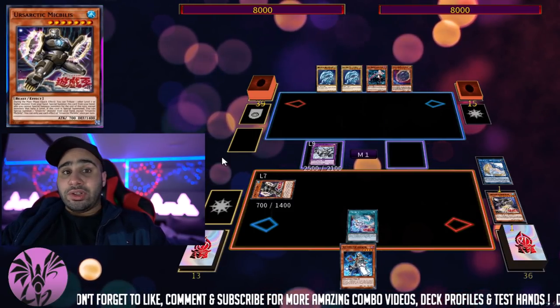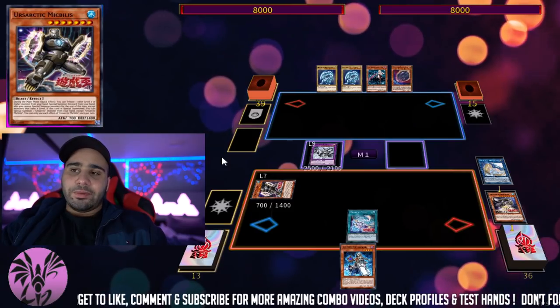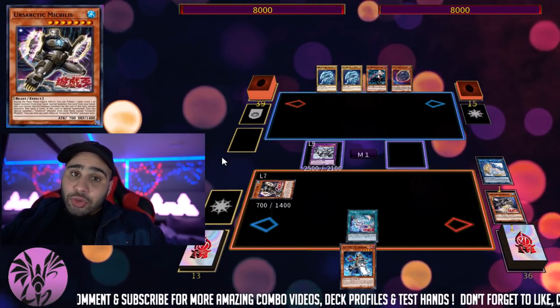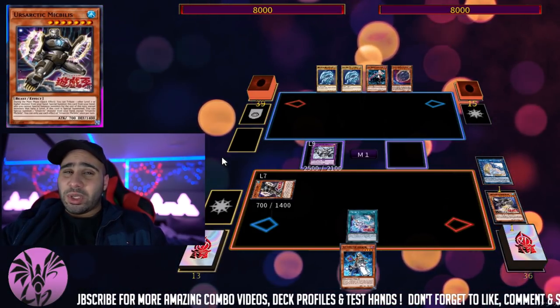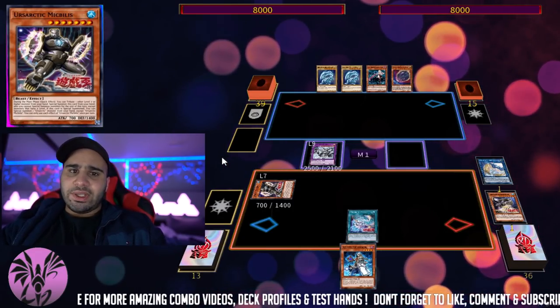For the level 7s, they're the non-tuners, and their effects are between adding an Earth Ursarctic monster from your deck to your hand, recycling back an Earth Ursarctic from your grave to your hand, and special summoning an Earth Ursarctic from your hand. For the level 8 tuners, it's banish one card from the opponent's graveyard — essentially DD Crow — and then there's destroy a spell or trap on your opponent's field, like MST.